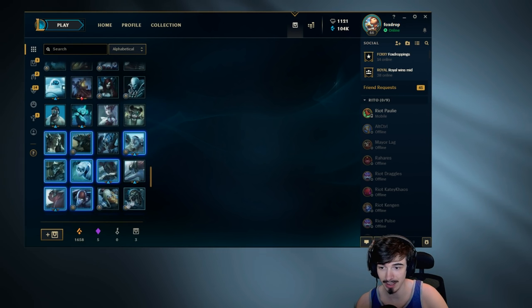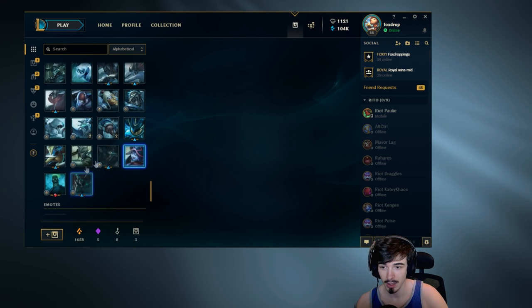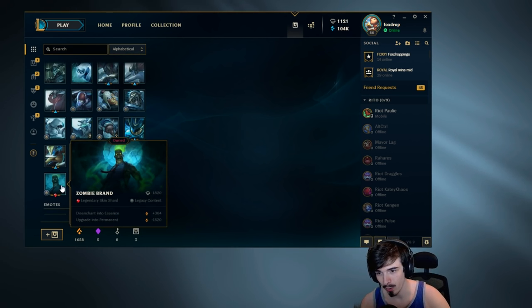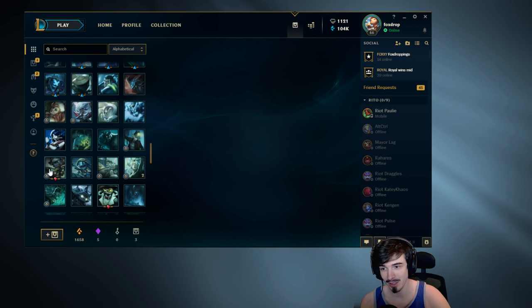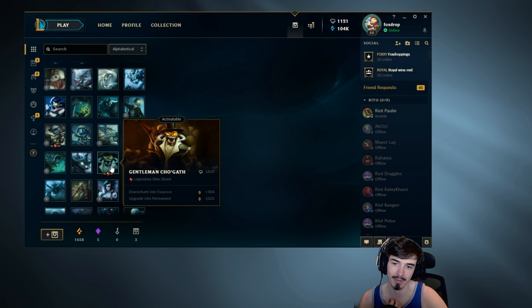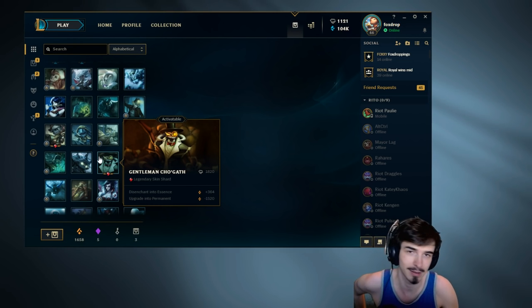We got a decent array of skins, lads. The three legendaries were Infernal Nasus, Zombie Brand, and Gentleman Cho'gath. I already own Zombie Brand and Infernal Nasus, so I could get Gentleman Cho'gath or Firefighter Tristana activated. Leave in the comments which one you think I should activate, and next time I do an unboxing I will activate one of these two. Which legendary skin do I upgrade into a permanent with my orange essence? Let me know.